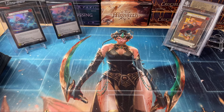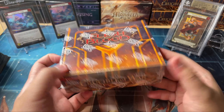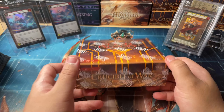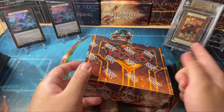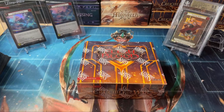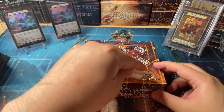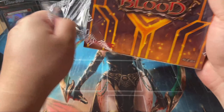Hello and welcome to I Open Flesh and Blood, the channel where I open Flesh and Blood. Today we have the fourth box — the last box in the second sealed case I've opened on this channel — and we're changing things up a little bit. Last episode, which you should check out, I talked about Twinning Blade, one of my favorite cards. Hopefully you've checked out all those other videos; watching those helps me grow the channel.